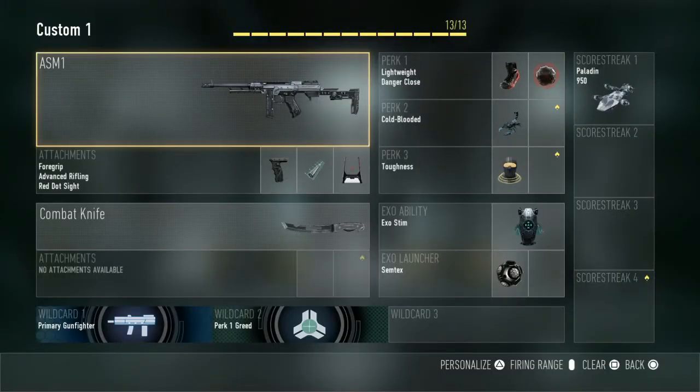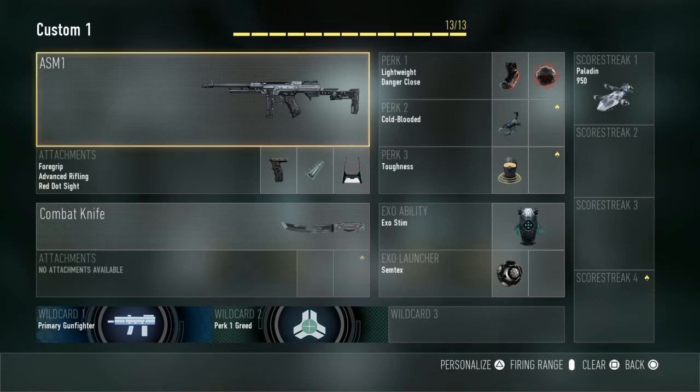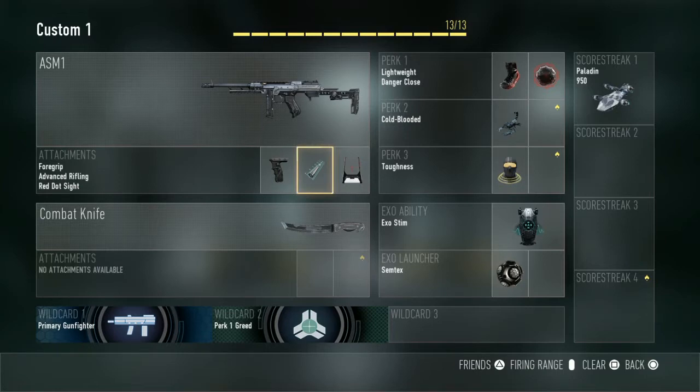Hello guys, this is the Gaming Revolution here and welcome back to one of my first Call of Duty Advanced Warfare informational videos and tutorials about the game itself. Today we're going to be looking at an ultimate guide for the Create A Class, or the Pick 13 system as it's called in Call of Duty Advanced Warfare, based off Black Ops 2's Pick 10. We're going to be taking a look at everything within the Pick 13 system and I'm going to be recommending what good things are to use when creating your very own best class setup.